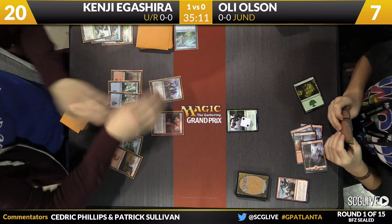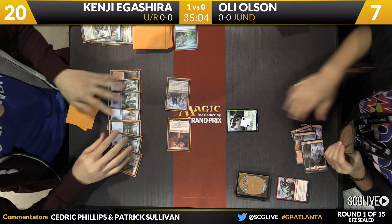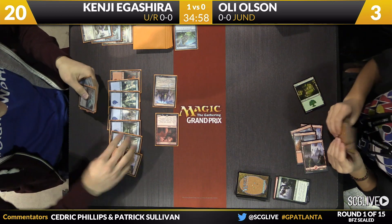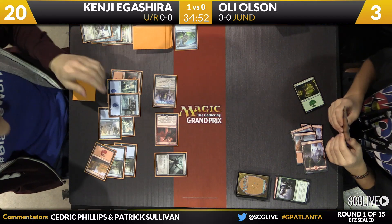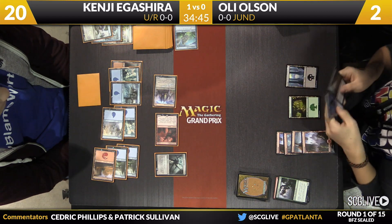Now we head back Kenji's way. The problem here, of course, is that the Hellkite is still on the table. There'll be a block — four damage is going to come across. The follow-up here from Kenji: Olsen's down to three. His Kozilek's Channeler, a land will trigger the Hellkite. Olsen will get now one more draw step. There's a Swamp.